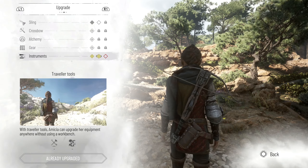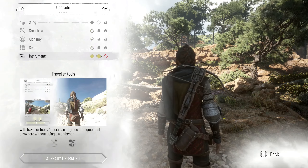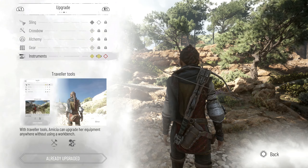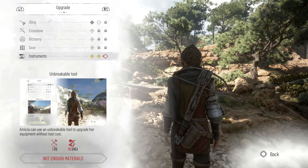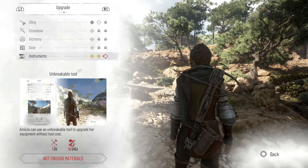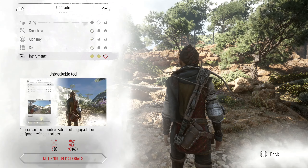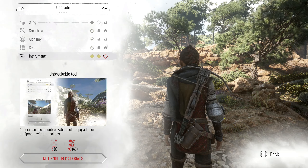Last but not least, we have the best upgrades for the Tools category. The first upgrade you want is Traveler Tools, because it allows you to upgrade your equipment without having to find a workbench, which is super convenient. The final one is the Unbreakable Tool — a super strong upgrade, since every upgrade requires you to have found a number of tools. With this upgrade you no longer need tools to upgrade, meaning they just require parts and any other resources that may be needed.